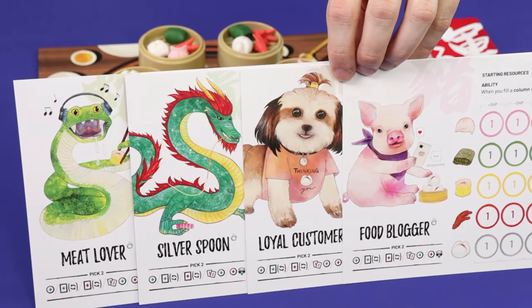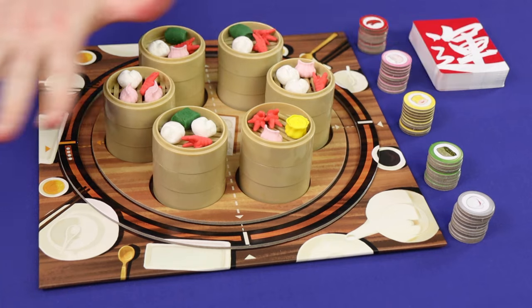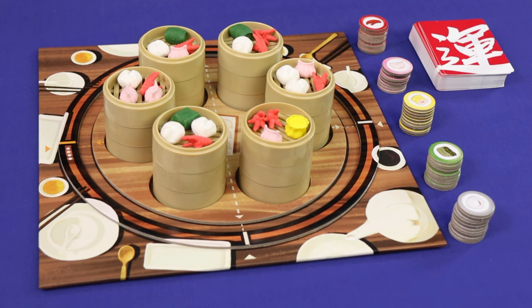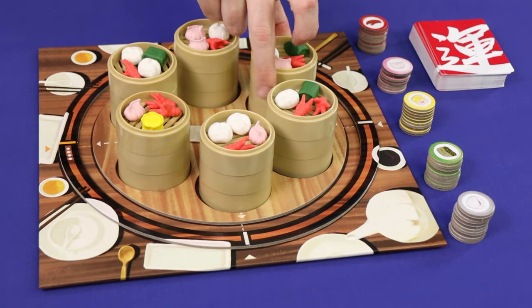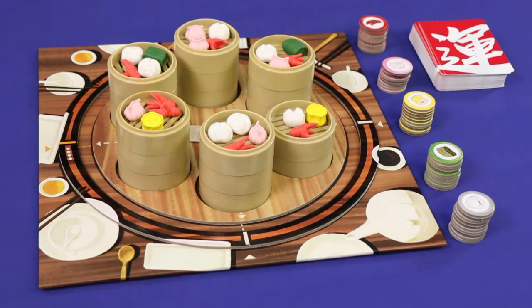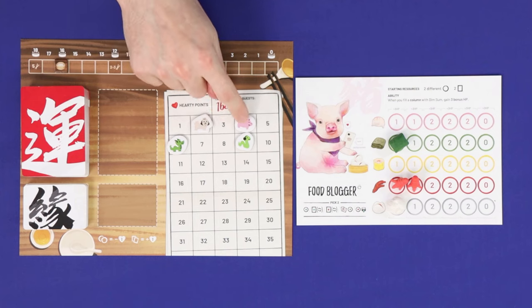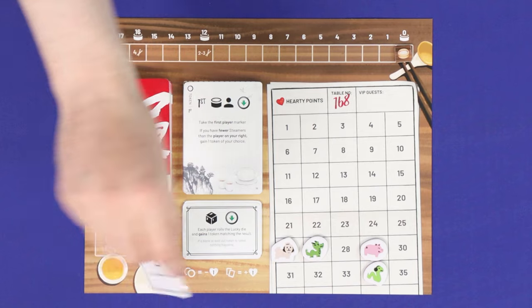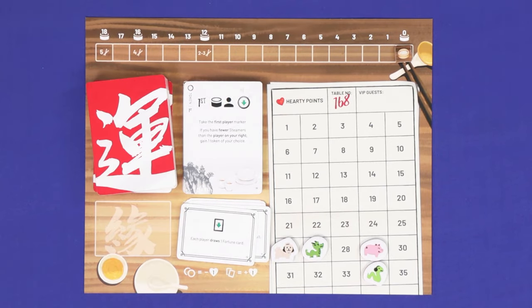In Steam Up! players are different animals from the Chinese zodiac, competing against each other to have the heartiest feast of dim sum. Players will collect tokens and cards, while manipulating the table into a position of their favour, all to take the best steamers from the display, to fulfil their appetites and earn points. After a certain number of steamers have been claimed or rounds have been played, whoever has scored the most hearty points is the winner.